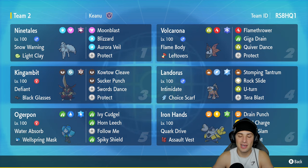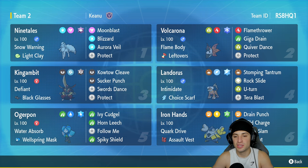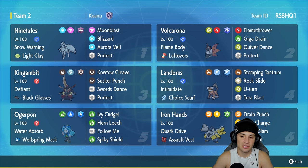Second slot is Volcarona with Flame Body and Leftovers. It's got Flamethrower for STAB, Giga Drain for STAB, Quiver Dance for setup, and Protect. Third slot is King Gambit — a top-tier Pokemon in the meta right now. With so many Intimidate Pokemon, it has Defiant to deal with those. Its item is Black Glasses, with Kowtow Cleave, Sucker Punch for priority, Swords Dance, and Protect. Fourth slot is Choice Scarf Landorus, one of the better items for Regulation E. It has Intimidate, Rock Slide, Stomping Tantrum, U-Turn, and Tera Blast with a Flying Tera type.